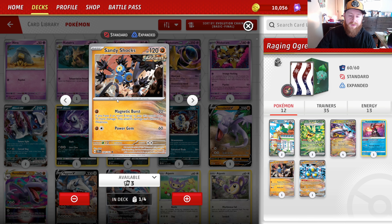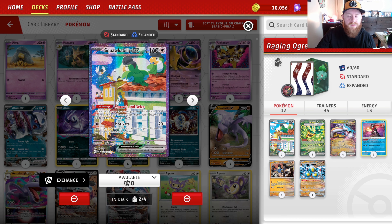We also have baby Sandy Shocks in here. Magnetic Burst: if you have three or more energy in play, this attack does 70 more damage. Yes, it's not affected by weakness, but it's still a good way to get through those wall Pokémon that might be blocking your Pokémon EX from attacking. All in all, just a fantastic card.